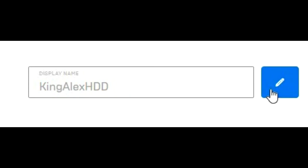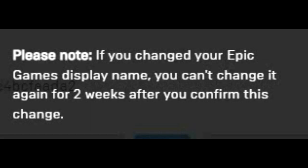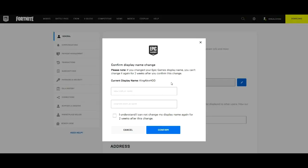If you go to General, you'll see that your display name is right there. Click on the little pencil icon next to it. It will give you a warning: please note that if you change your Epic Games display name, you cannot change it again for two weeks after you confirm the change. Click the pencil icon and a confirmation dialog will pop up. I'm going to type in a new name — for example, King Alex HD.